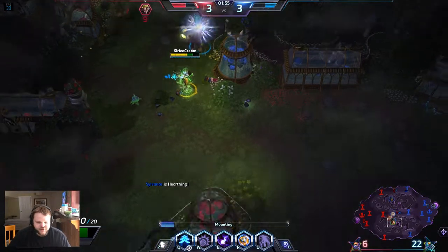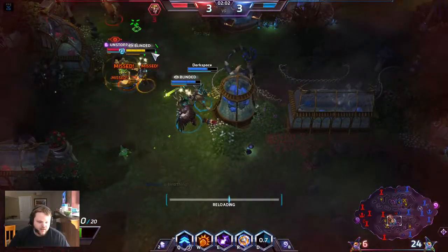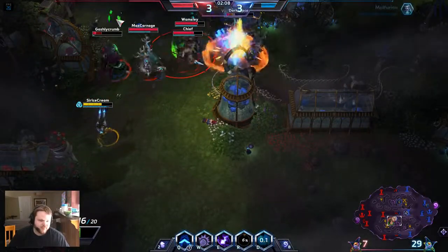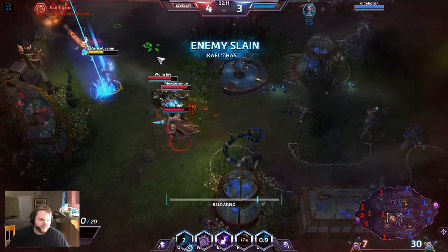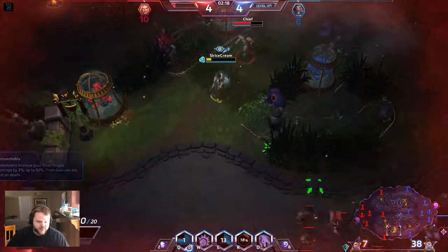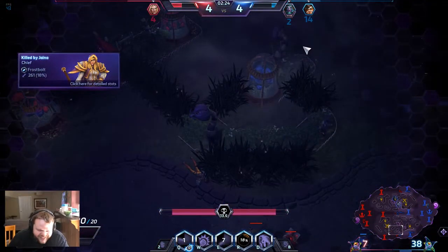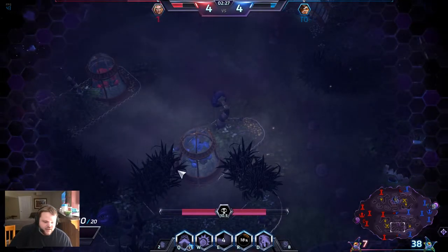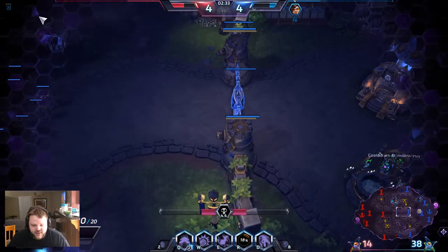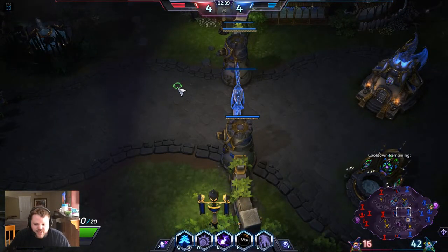So now I'm going to use Untouchable. Jaina won't leave me alone! What Untouchable does is every time I kill someone it's similar to Gathering Power — you get stacks up to 30%. However, with Tracer it's not her abilities that get the extra boost of damage, it's her basic attacks. So I'm going to hang out with my team, at least until I can get my level 7 talent. Once I get my level 7 talent I'm a lot more fearless. My level 7 talent makes my Recall give me two extra charges of Blink.